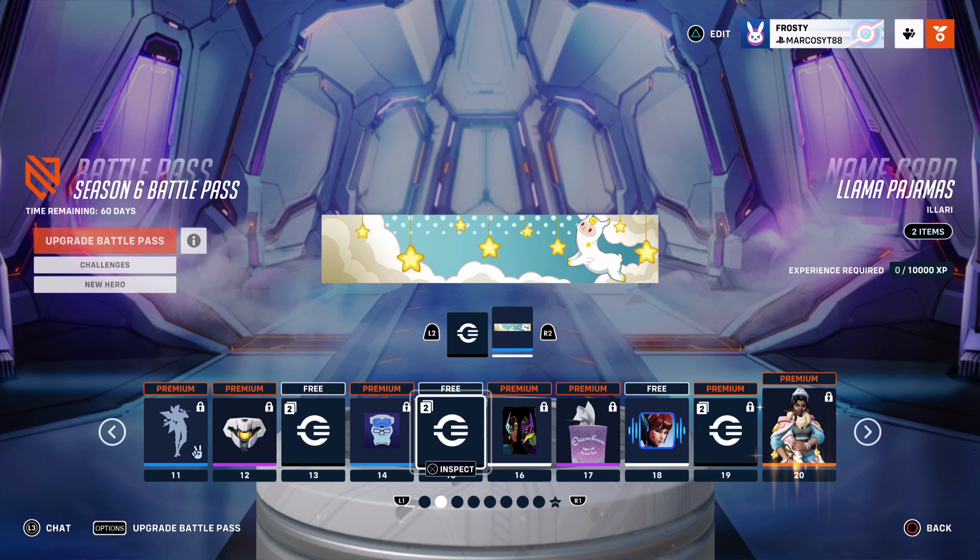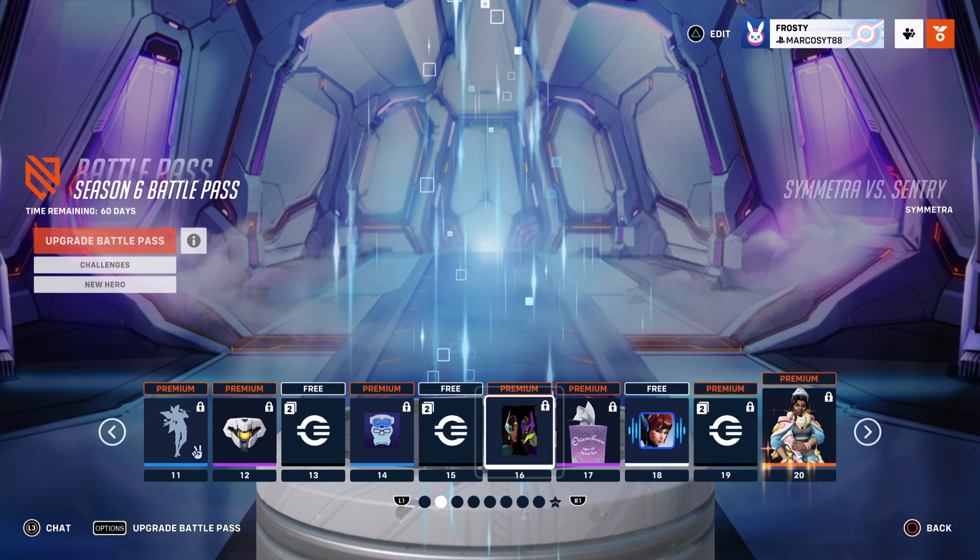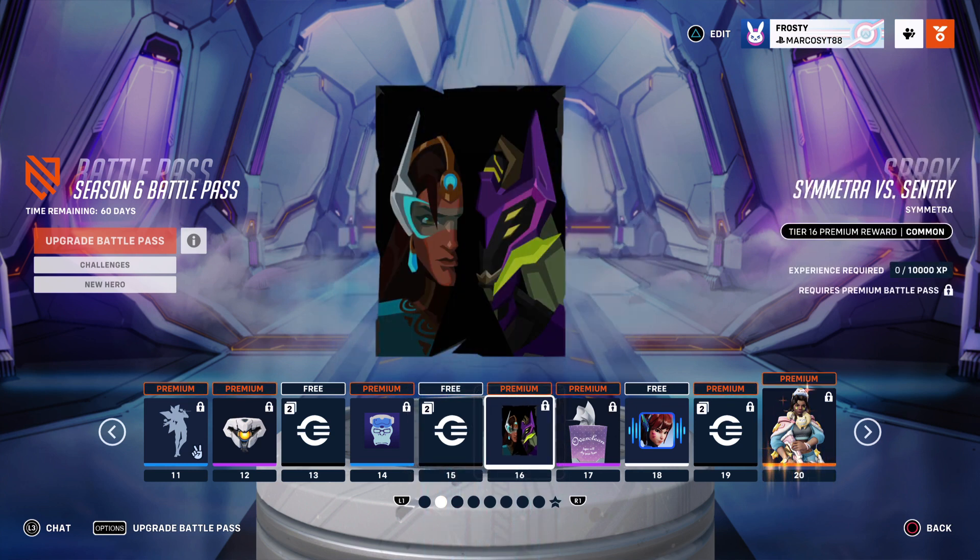Lab Technician Winston player icon - looks very sick for Winston. Llama Pajamas - might have to change my name card for this one. I know I've been rocking the Pride Month one. Hopefully they do have a matching player icon. Symmetra Versus Entry - yeah I guess that is Symmetra's new skin. Oh it's a spray too, definitely copping for her.